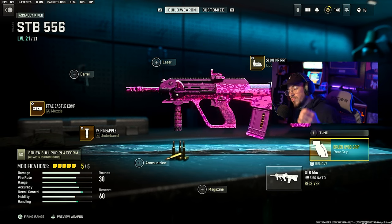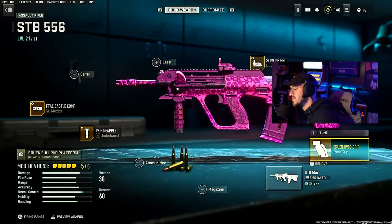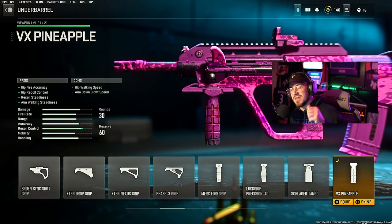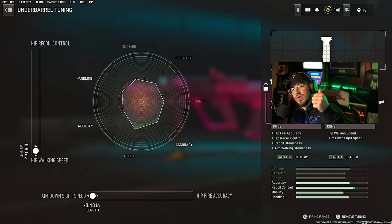For the rear grip, we're going with the Bruin Q900 grip, which gives sprint to fire speed and ADS speed. For the last attachment, we're going with the underbarrel, the VX Pineapple, which gives hip fire accuracy, hip recoil control, recoil steadiness, and aim walking steadiness. We tune that for hip walking speed and ADS speed all the way maxed out.